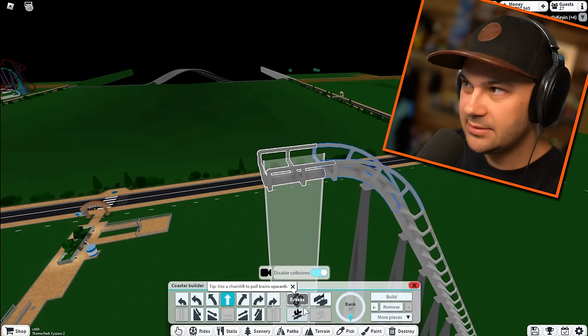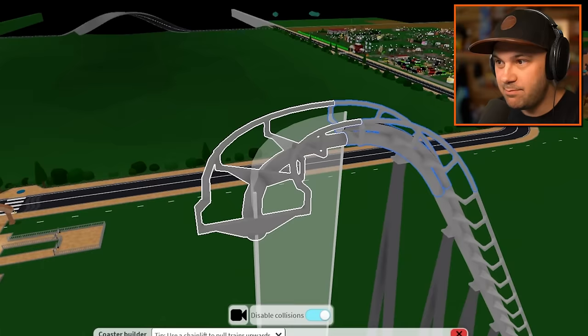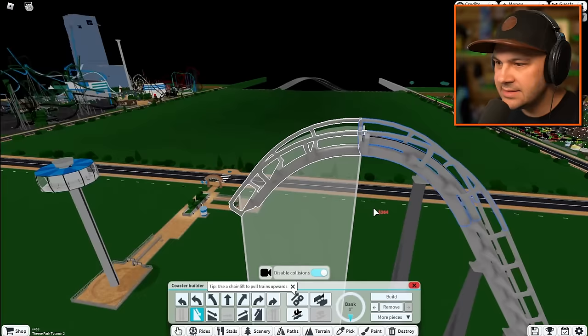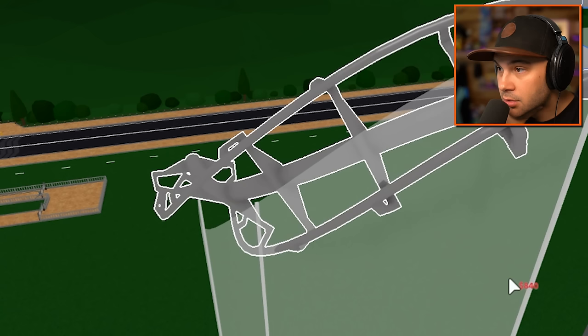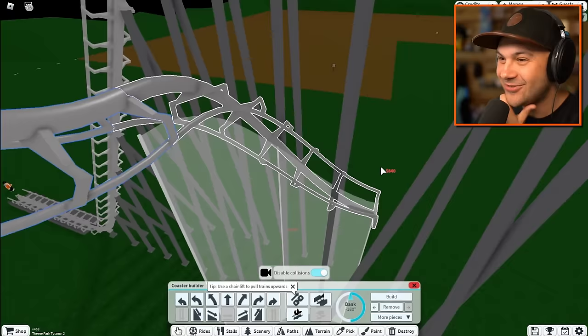Now we can remove the chain and start going down. One thing I like to do going down is bank the turn - but wait, you can't do banked and down at the same time? What about corkscrew down? Okay yeah, let's do that. That's quite the start!